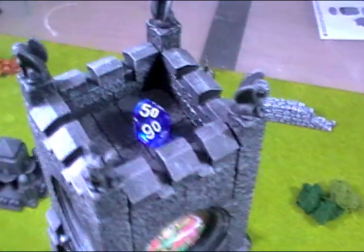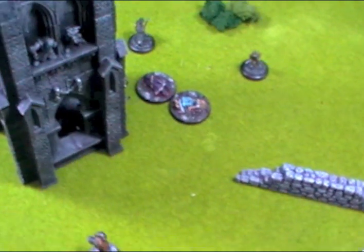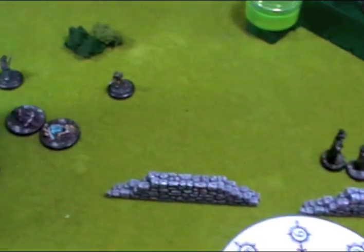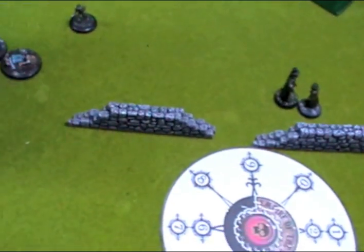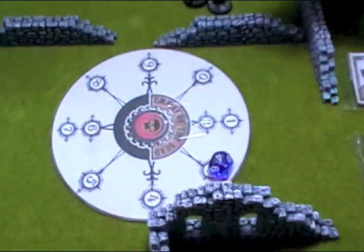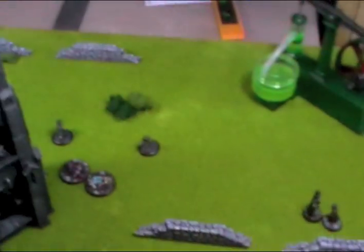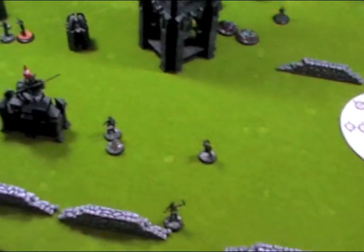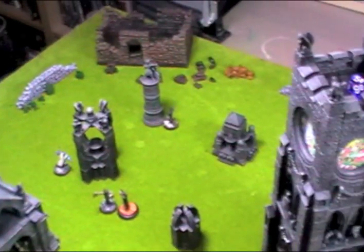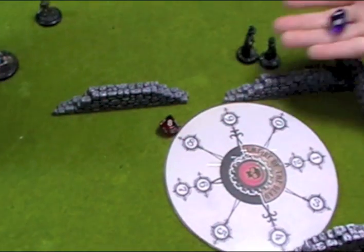Start of turn 5. 5 turns to go, halfway there, and only 2 dead — maybe I have a chance after all. Maintenance phase: check for victory — Jack hasn't won, we haven't reached turn 10. No unusual occurrences left. Move the public — Holmes and Watson catch a break again as civilians that were close to the Ripper wander off in the wrong direction for him. Rolling for initiative — Holmes and Watson roll an 8, Ripper rolls a 2: initiative falls to Holmes and Watson for the first time in the game.